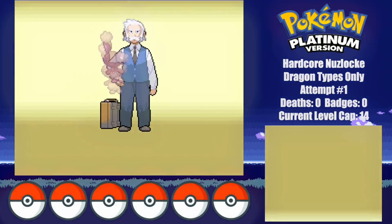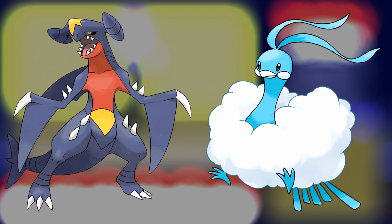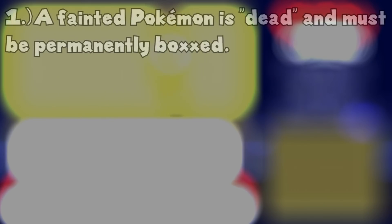The insanely varied list of encounters includes the following Pokemon: there's Garchomp and Altaria. This is gonna be fun, isn't it? You guys know the rules by now, but here goes. All fainted Pokemon must be boxed.